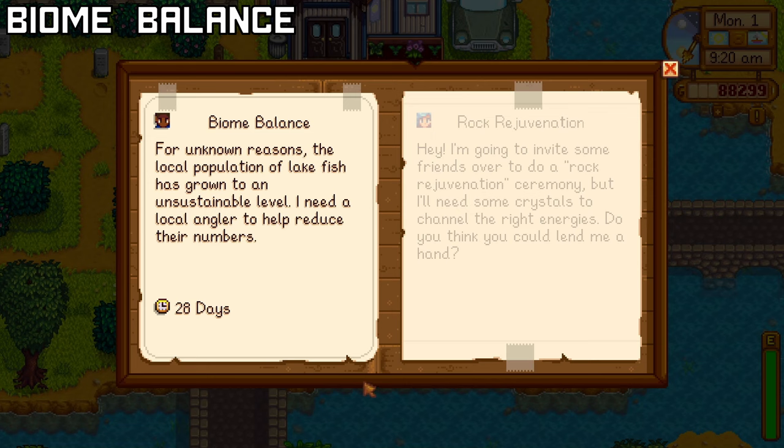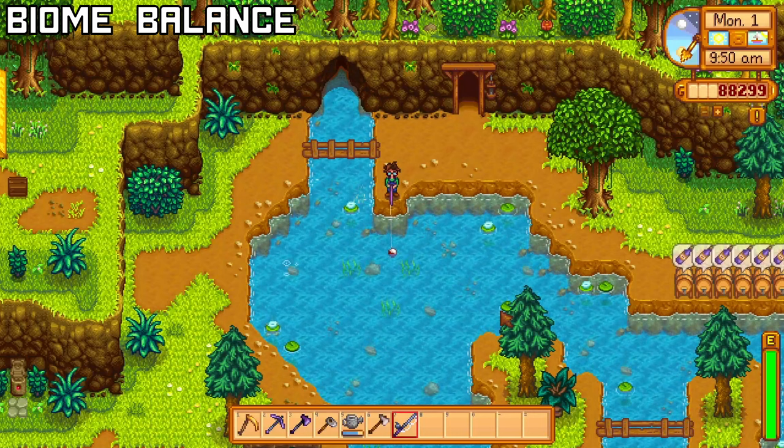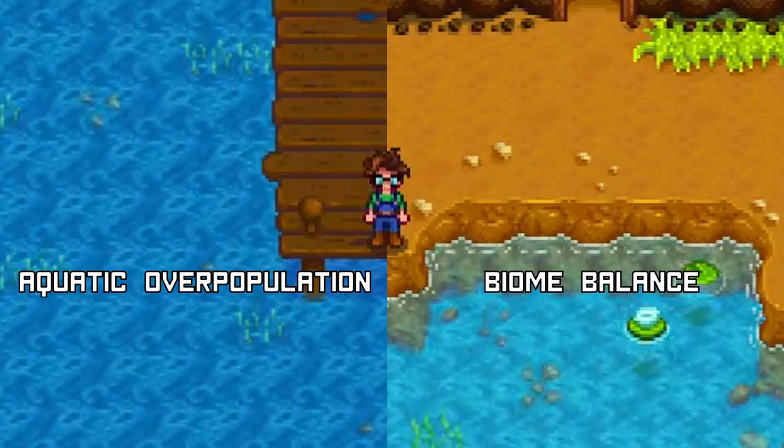Much like the Aquatic Overpopulation quest, Demetrius has another fishy request for you. He wants you to catch 20 fish, this time based on a specific location. Using Wild Bait during this quest is the best strategy to complete it within 7 days. Upon completing this quest, you'll also receive the Farm Computer recipe, so technically you only need to complete one of these 2 quests.